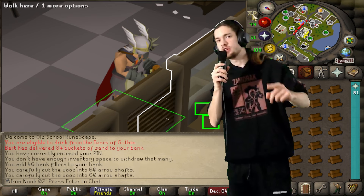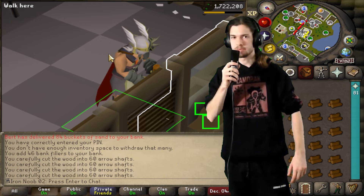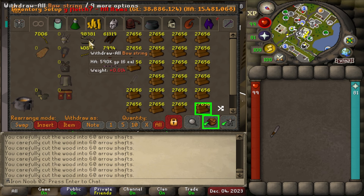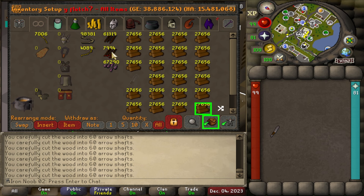Starting off by training Fletching for the Elite Desert Diary, because I managed to get the stats needed in the previous episode. After about half an hour I've finished enough arrow shafts that, combined with my headless arrows, I'll be able to make all my amethyst arrow tips into arrows. I'm gonna use my yew shortbows and longbows with bow strings to get to the level to make amethyst arrows.